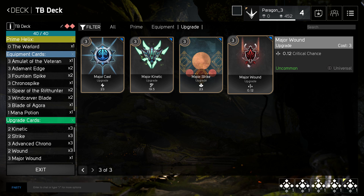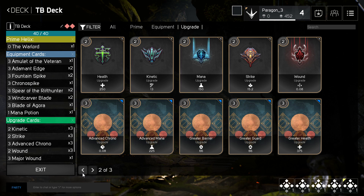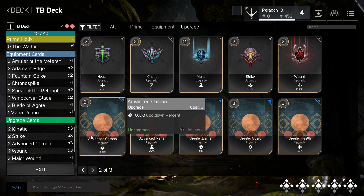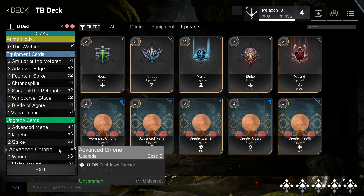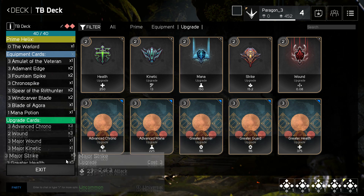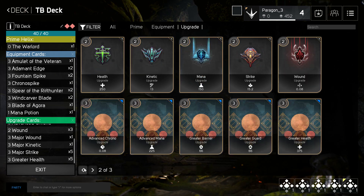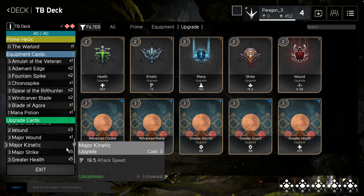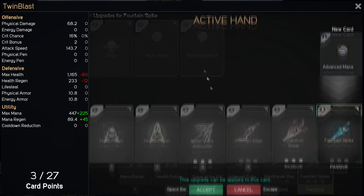There are also harvesting wells you can capture and farm for experience, but this video won't go into too much detail about those — we'll cover that in the future. You have your equipment cards and your upgrade cards. Each equipment has three slots that you fill with upgrades. Upgrades usually give you a single stat: things like cooldown reduction, physical damage, energy damage, penetrations. Each equipment has three slots to be filled, and once completely augmented, will give you a special bonus.